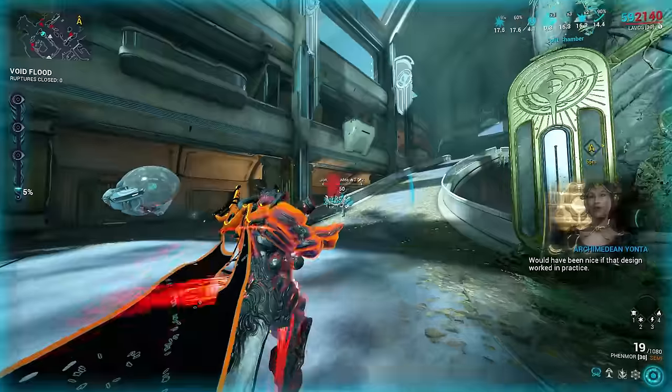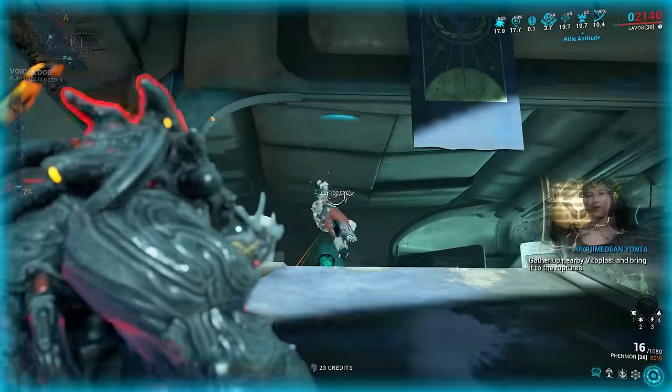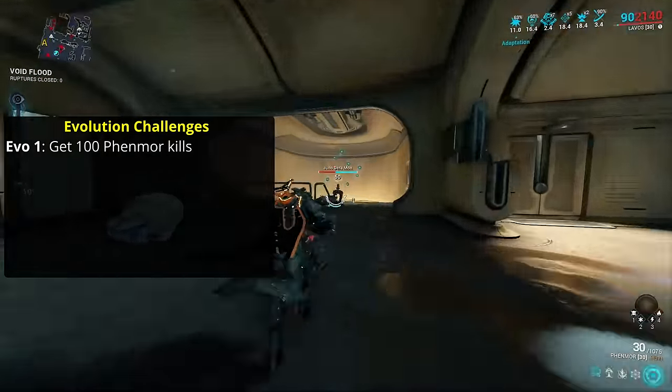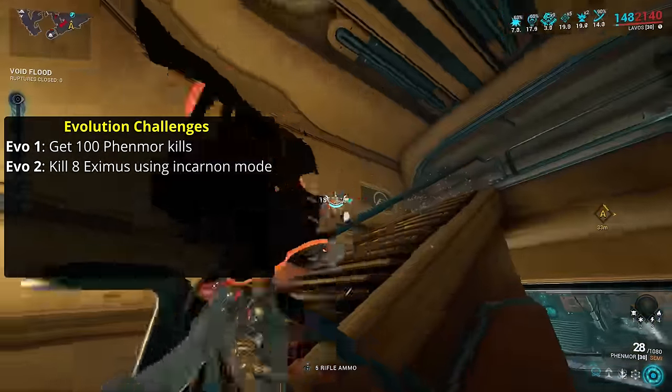Once you have built the Fenmore, you'll need to evolve it to get the most out of it. There are 5 evolution stages, each connected to an easy challenge. Evolution 1 just requires you to get 100 Fenmore kills, unlocking the Incarnate Mode. Evolution 2 requires 8 Eximus kills whilst in Incarnate Mode.